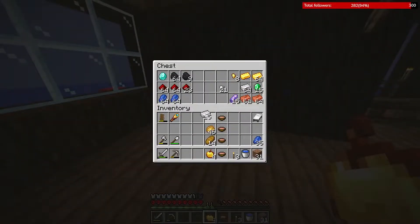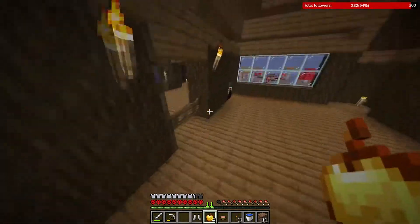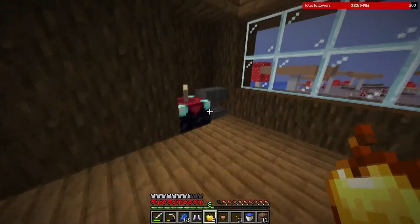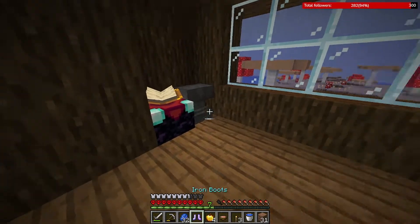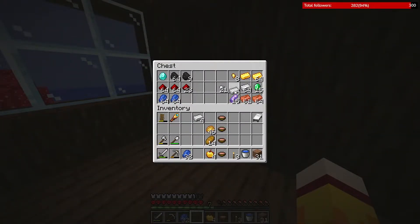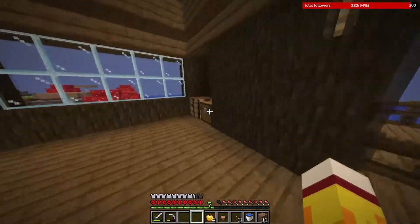Now that I'm here, let's do the boots as well — I have the levels. Prot 1 or Feather Falling — I think Feather Falling is better. It costs one level, so we do that. I can do it once more. The sword is terrible so let's not do the sword.